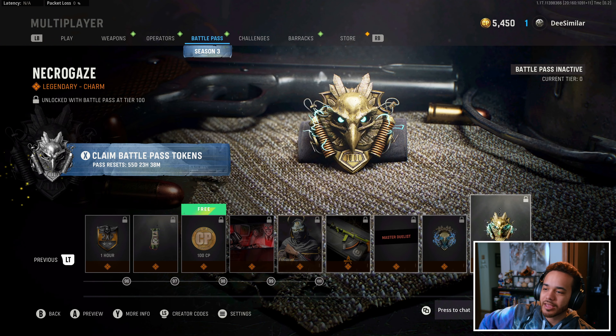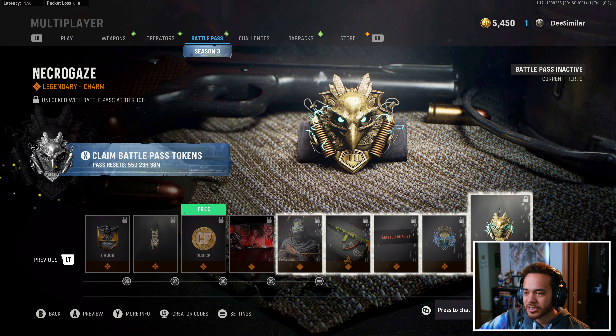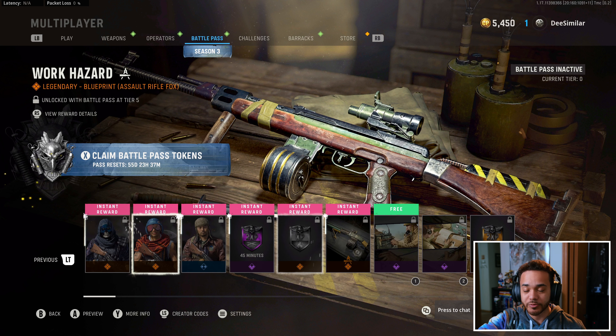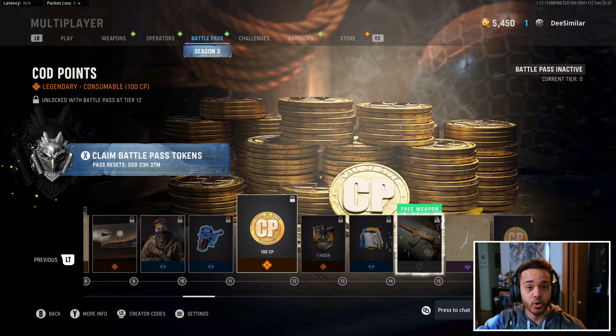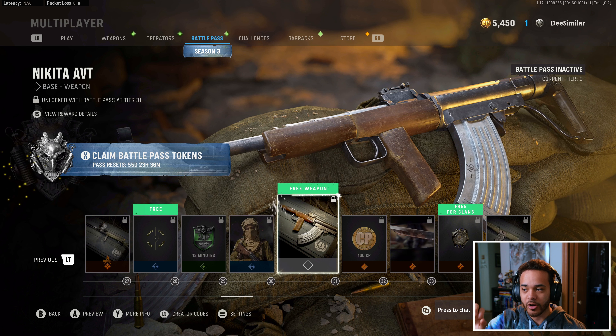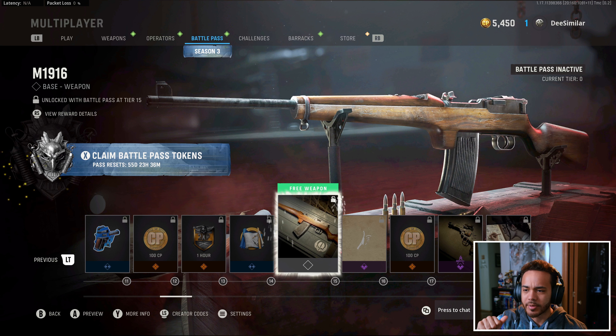We got the Season 3 emblem and a weapon charm — I don't know if you usually get weapon charms with the Battle Pass, but that's a cool addition. A couple of changes worth highlighting before I decide to buy this: there are more instant rewards this time around. In the Season 3 Battle Pass, there are no perks, lethals, or killstreaks. The only non-cosmetic items are the Nikita AVT, the new assault rifle, and that Skull Crusher melee weapon blueprint. There are just no new perks or killstreaks for Season 3 — maybe we'll see them in Season 4.